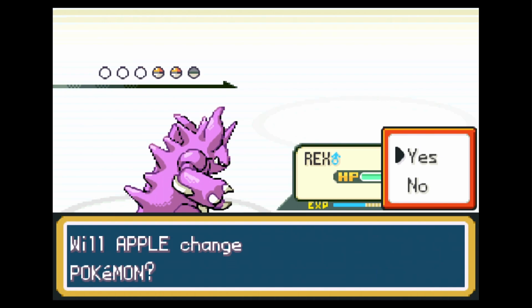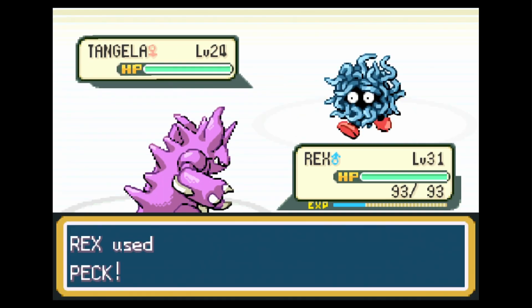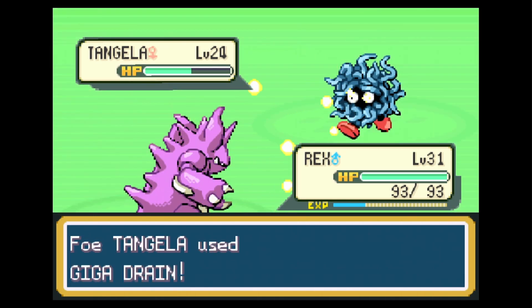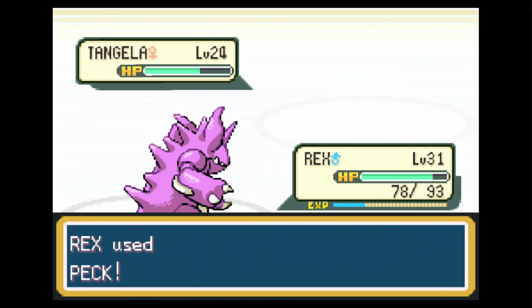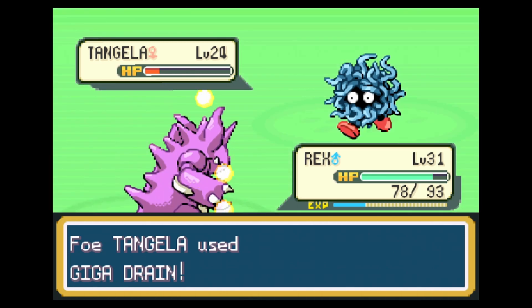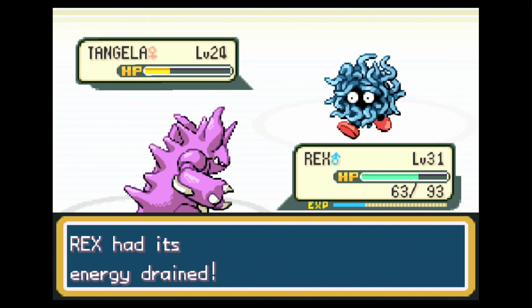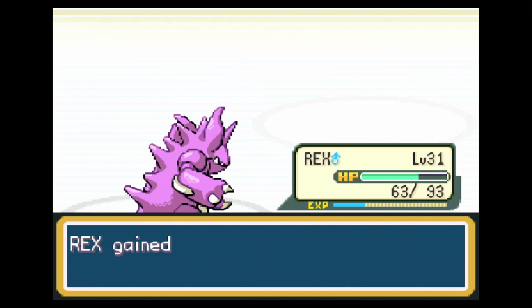Next up is Tangela — a Pokemon we haven't seen yet, looks kind of like spaghetti. We go in with Peck and get it to just above half health. Erika uses Giga Drain again — that's her signature move. Each time it deals damage to us it heals Tangela as well, which can get out of hand very quickly. Rex tanks down the Tangela — that's superb.